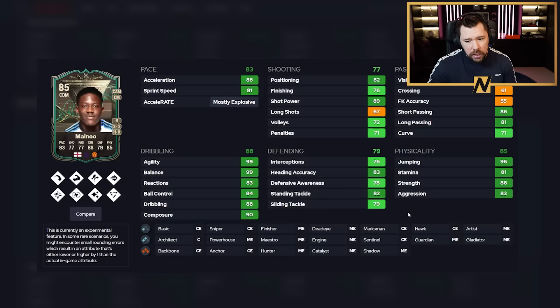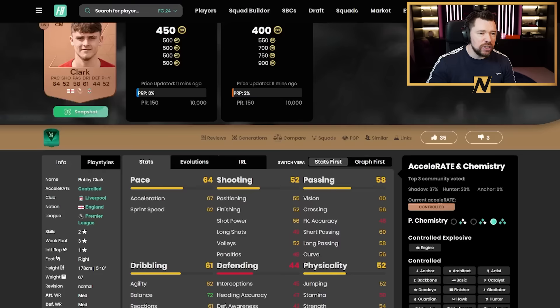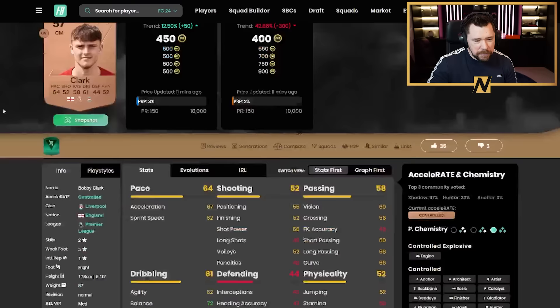If you managed to get Mainu before Golden Glow-Up expired and put him into Golden Glow-Up Part 2, then into Box-to-Box, this card is insane — three-star, two-star, but high/high work rates, eight play styles, and crazy stats. With a Shadow chem style you've got one of the best DMs possible from a bronze card: 90 composure, 99 agility and balance, very good physicals, defending, pace, passing, and eight play styles.